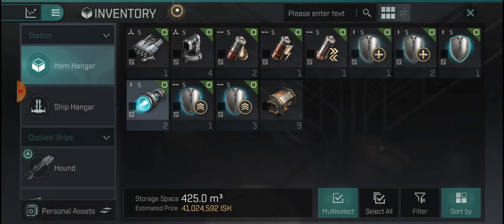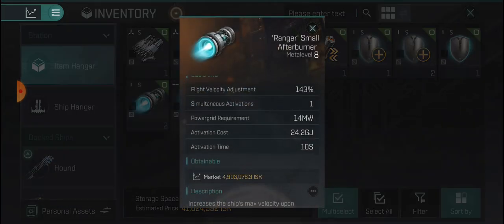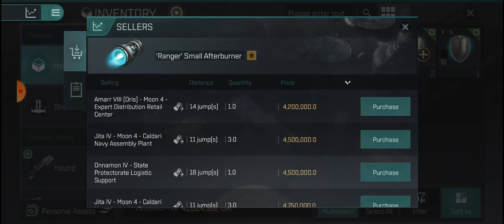I don't think these go for much — 200k, not bad. Another 60k. I'll be keeping these. Ranger small afterburners go for 4 mil a pop and we got two of those.